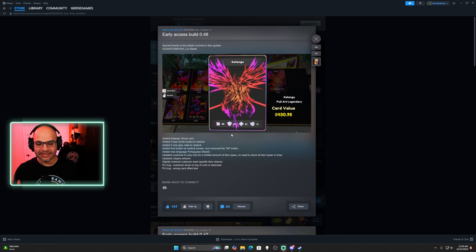Updated customer to only look for a limited amount of item types — no need to stock all item types in the shop. That's interesting. They also updated list spire artwork, slightly lowered the customer wanting a specific item chance. So I guess the customer is just going to look for fewer item types — I'm not entirely sure how this is going to work but I'm excited to see.